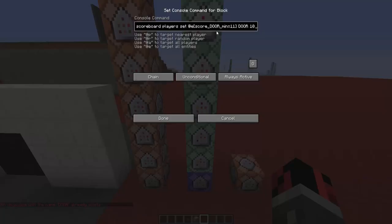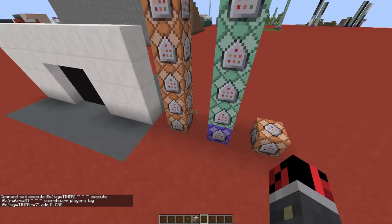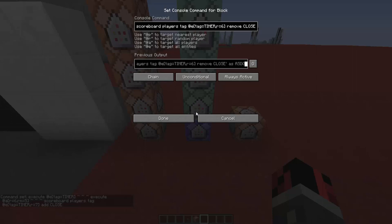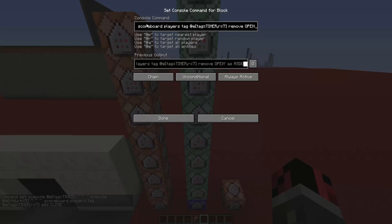This command block is going to constantly increase the score of those armor stands, but we don't want this score to go up infinitely. That's why in the fourth command block I added a command that sets the score to 1 for all armor stands that have a score of minimum 11 - so when the score reaches 11 it goes back down, and it doesn't go up infinitely. Then this command block executes for players in a radius between five and six blocks - this detects when a player gets far from the door. When the player gets far, we add the tag 'close', and when the player comes back inside the radius of five, that 'close' tag gets removed.